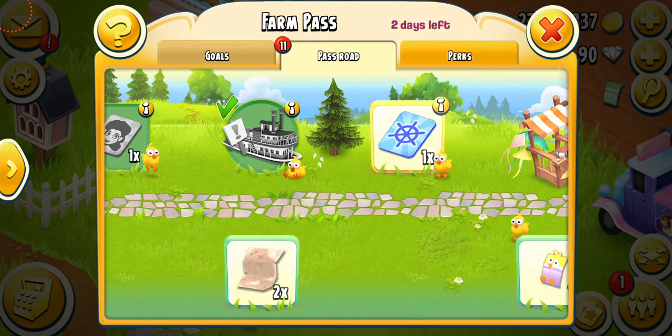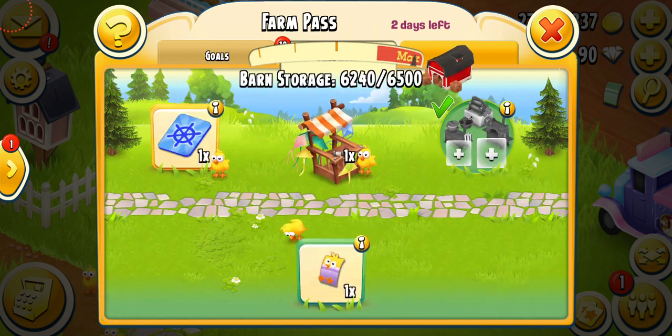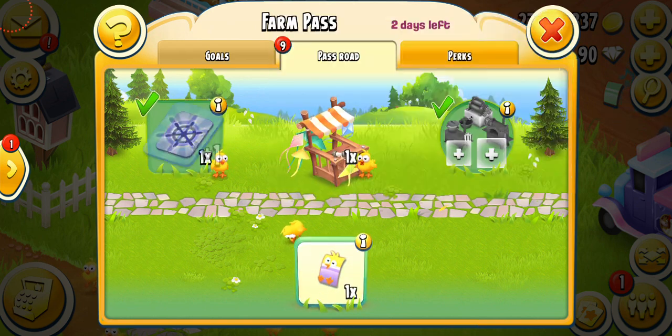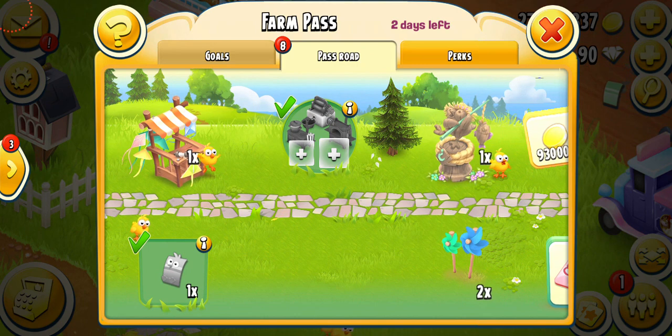I'm still really mad about the map pieces, to be honest. This is the worst prize in the farm pass. I'm so glad it's in the free section — if it was in the paid one I'd be even more upset. But I don't like it either way. There's another booster and the chick voucher — I just got one chick voucher.